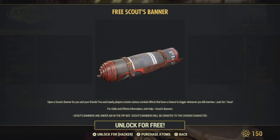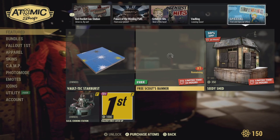You get a free Scouts banner today, guys. This is an opening Scouts banner for you and your friends. Your nearby players will receive various combat effects that have a chance to trigger whenever you kill enemies. Lasts for one hour. So there you go, guys.